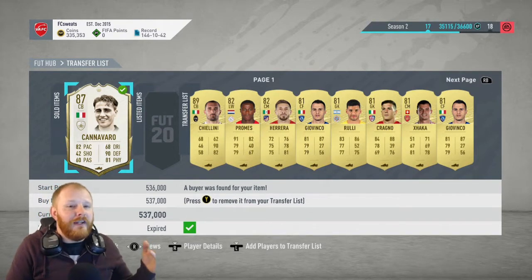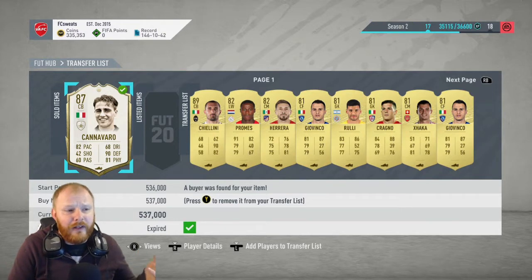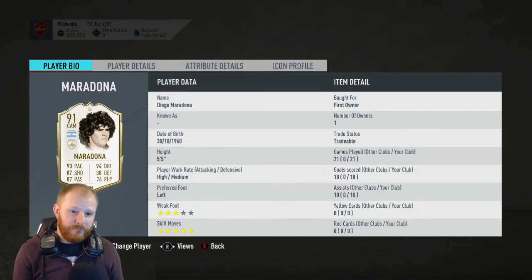It's been well worth it. And the good thing is I'm also doing the icon swaps at the moment. I've got one more to complete on that and then I get a free icon anyway. I'm aiming for Rio Ferdinand — he's like 16 tokens and I've got 15 at the moment, so I need to complete one more. Then I've got a centre-back icon, so I'm not that sad to see Cannavaro go.